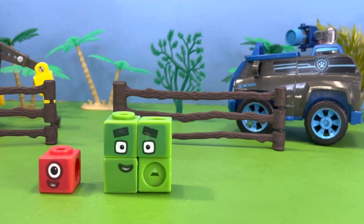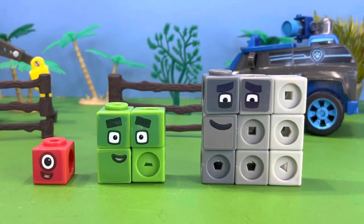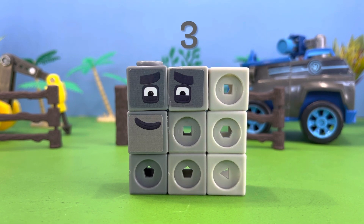The next Number Block square in line is Number Block Nine, and Number Block Nine is three blocks tall and three blocks wide.